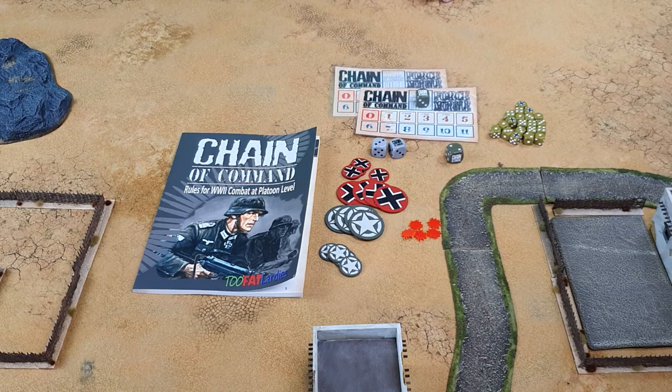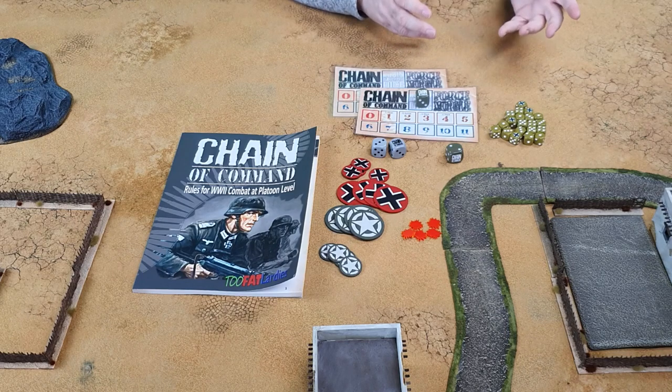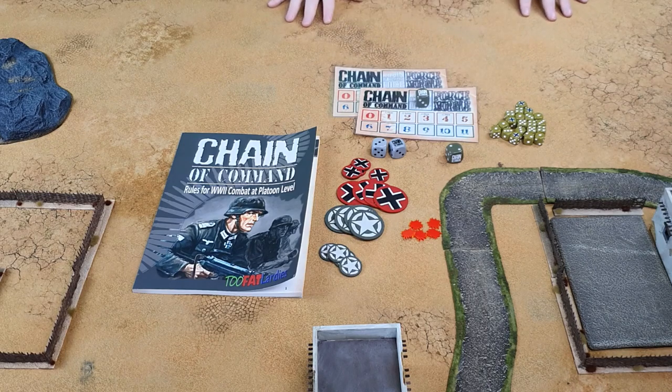If you're doing desert war, the Perry Miniatures boxes come with a whole platoon — with the Desert Rats you get the whole platoon, three squads, officers, and all the accoutrements. The American one needs a little bit more because the American platoon tends to be bigger. If you buy the Warlord stuff, most boxes are around 30 men, so by the time you buy a box, maybe one support element like a tripod machine gun, and a commander, that's usually a complete force.